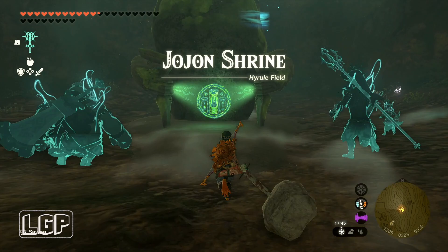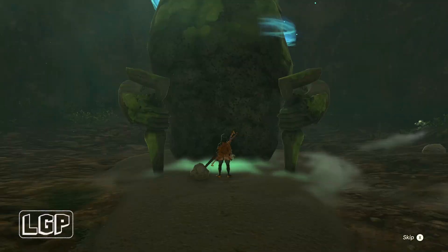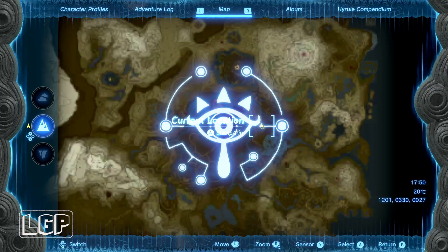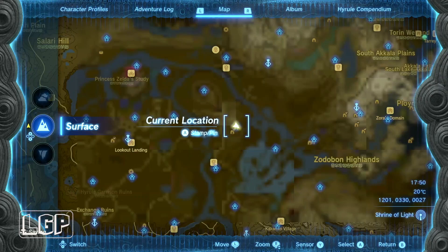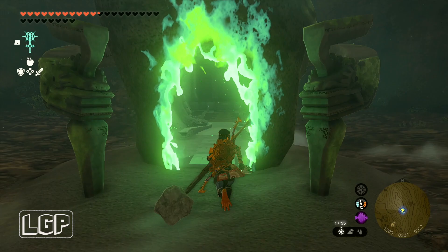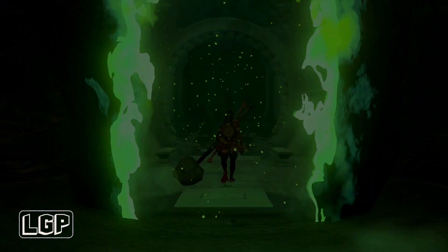The shrine itself is not one of those Rauru's Blessing ones where you just pick up whatever is in the chest and collect your light of blessing — you need to do stuff inside of it. The Crenel Peak cave is where we entered, and the shrine itself is in the middle of the mountain, very far from the original cave entrance.